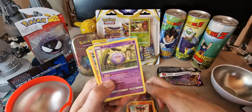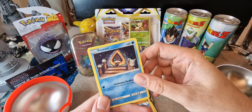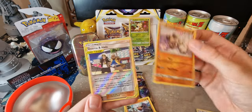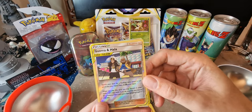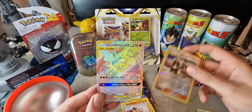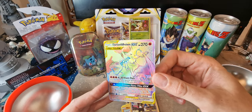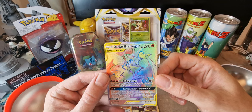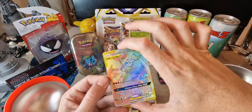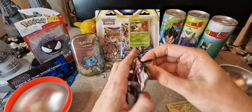We've got a Lillie, a Litleo, a Koffing, and a Nosepass — just being all nosy. We've got a Snorunt, a Rockruff — that looks adorable, like a little household dog. Then we've got a Guzma and Hala card — apologies if the name is wrong, but it looks nice and shiny. That's a tag team, which I haven't seen before. And wow — that looks fantastic! I presume this is a rainbow rare or hyper rare — a Charizard and Braixen GX card. That looks beautiful. Anything Charizard is fantastic.